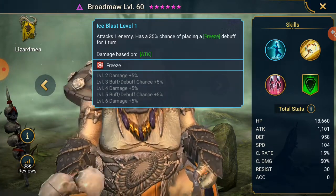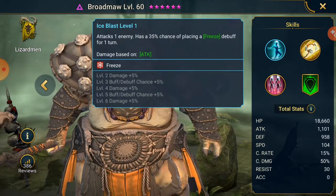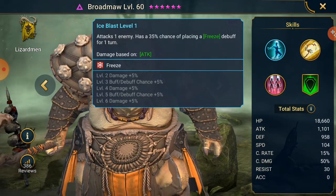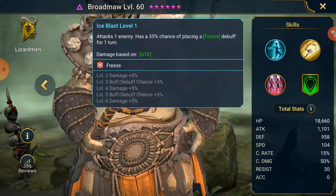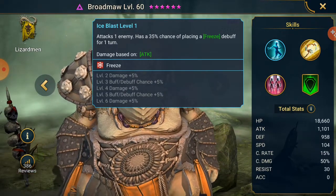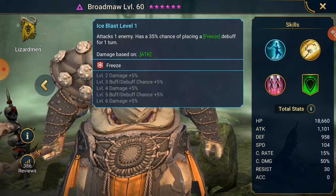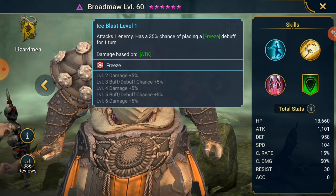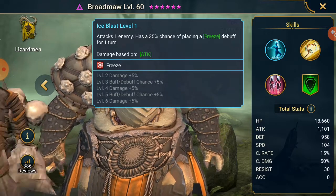We have Robar, we have Solus, so many champions that just speed buff, and yet we have a reviver at a base speed of 104 - one of the fastest revivers in the game. Base crit rate, crit damage, resistance starts off at 30 which is pretty good - helps save him from getting debuffed easily. And accuracy you just build to however you need.